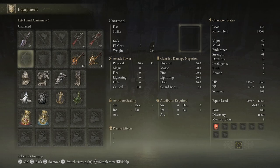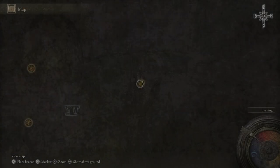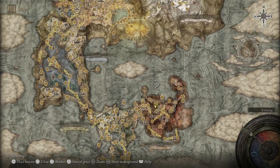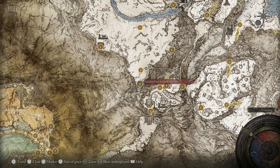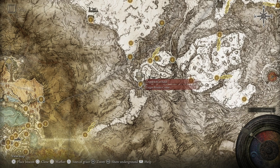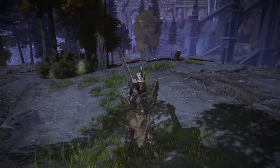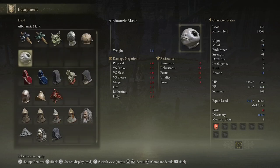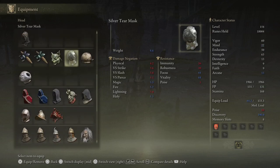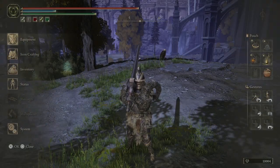If you want to increase the drop rate, you probably don't need to, but I'm using Silver Scarab here. This is a fairly late game item, so if you are early game and you're farming these, you may get slightly less than I do. This drops all the way up in the Hidden Path to the Haligtree, which is like an alternate route from the lift. You can also increase your Arcane with helmets such as the Albinauric Mask or the Silver Tear — this will give you a minor boost to your item discovery.